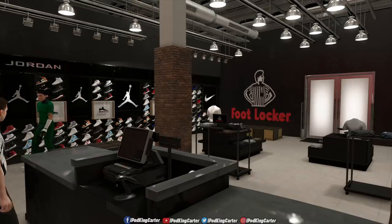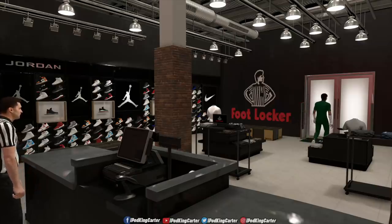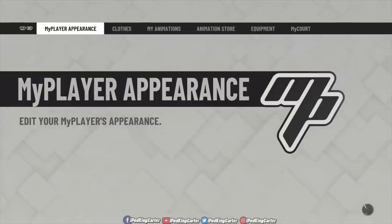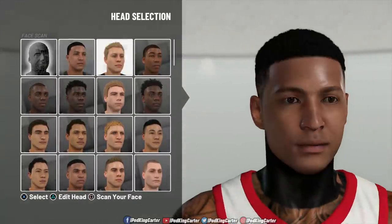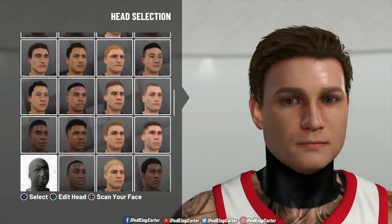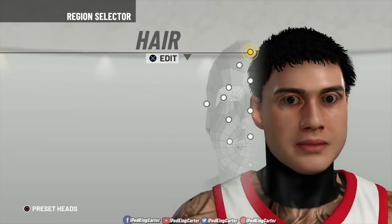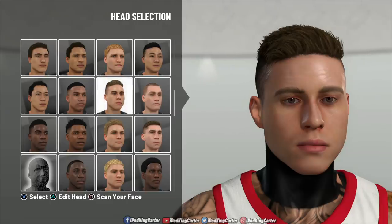That covers the clothing portion of the creation. Now I'll show you how to make your player look like mine. Go to MyPlayer Appearance. The face I'm using — let me check by going to edit head — I've changed so much on this build. It is definitely this player right here. There are two heads that work well — both have pretty good chubby cheeks or a round jaw line.